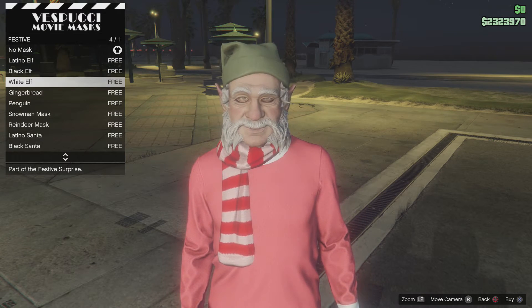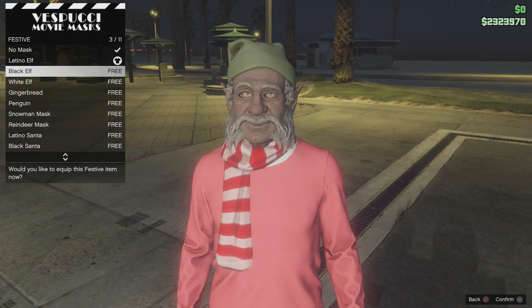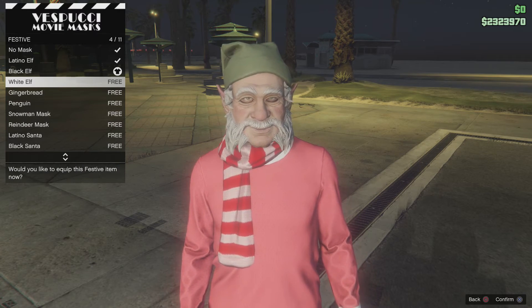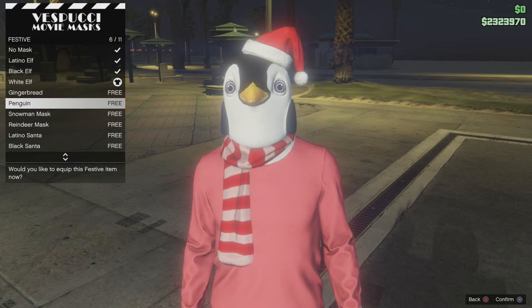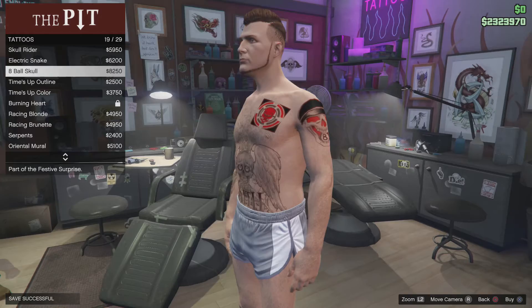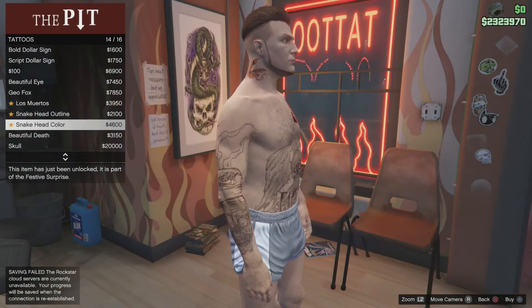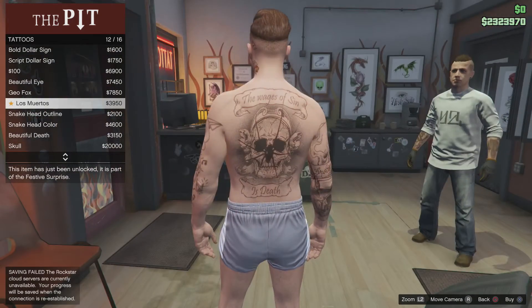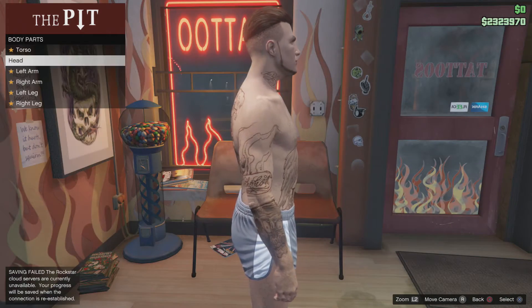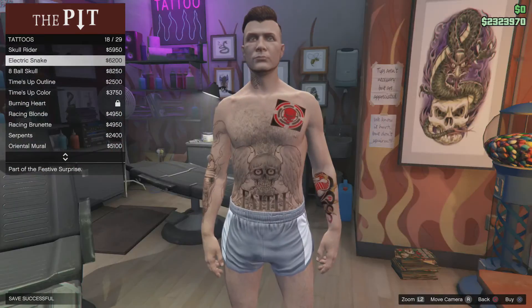You can also find some new masks and new tattoos if you visit either the mask store or the tattoo parlor. The masks are free, so that's really cool — just like the clothing, you're going to have masks to go with the clothing you got for free. The tattoos are awesome; most of them are colored, and unfortunately those aren't free, but it's definitely worth paying for because they looked amazing, and I can't wait to throw them on my character and see how it looks.